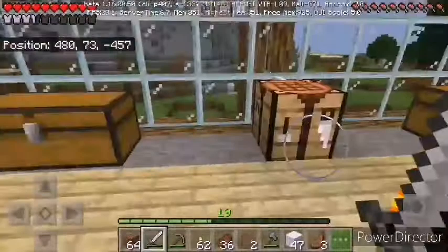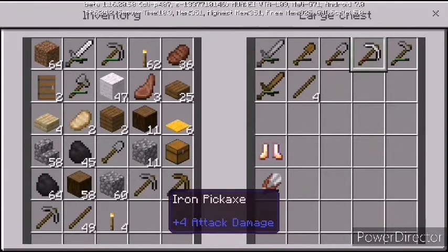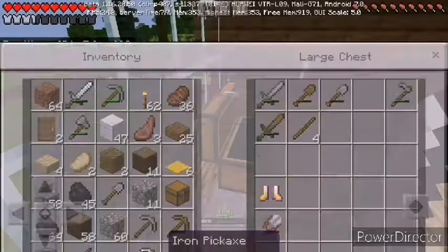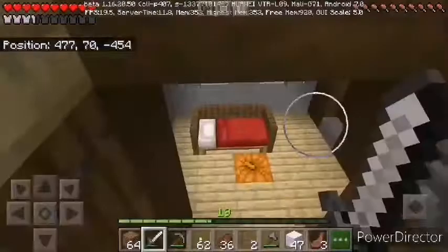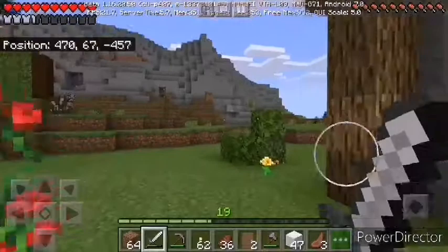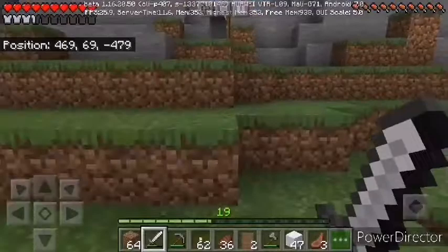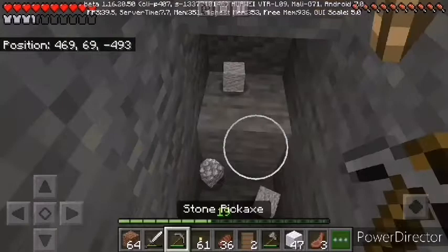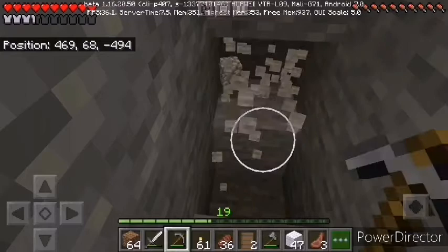The goal of the day is to have enough diamonds to make full diamond armor, a diamond pickaxe, a diamond sword, and hopefully diamonds for an enchanting table — because quite soon I'll be making an enchanting table setup so we can enchant our diamond armor. Enchanted diamond armor is much better than regular diamond armor.